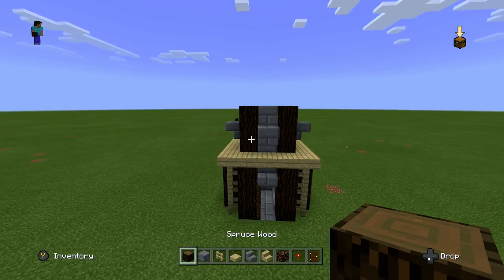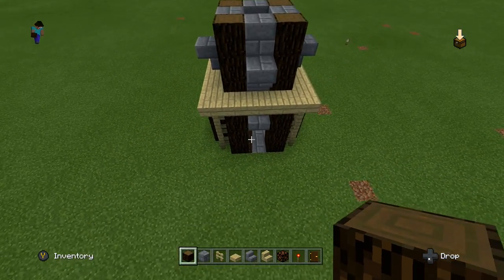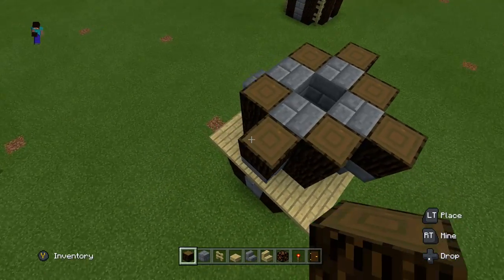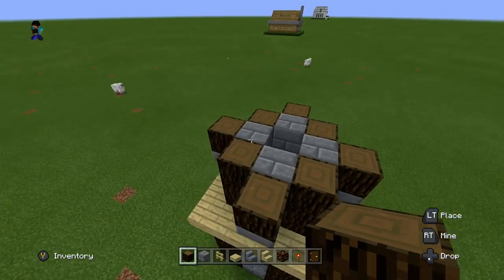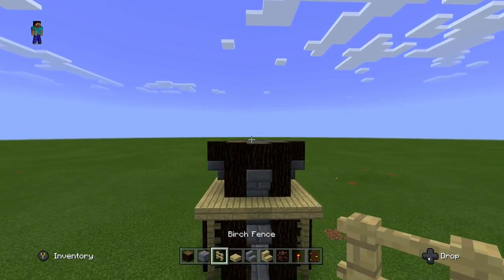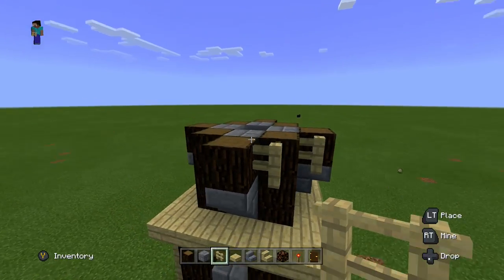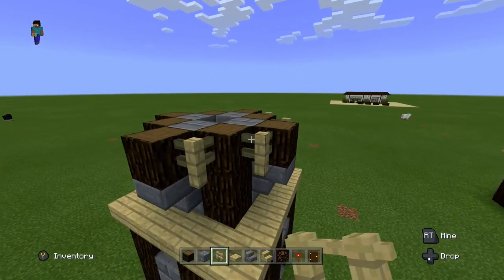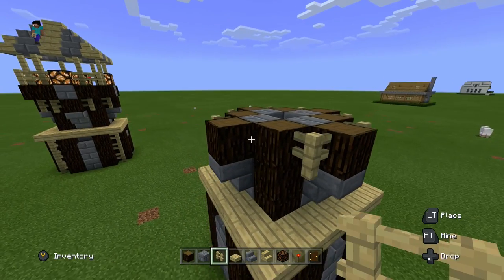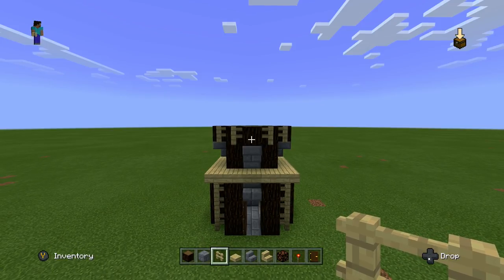Then we're going to get our spruce wood back out and put one spruce wood block on top of each of the stairs we just placed — go to each stair and put down a spruce wood block. We have a cool little design here. Then we're going to get our birch fences and connect these all the way around — put birch fences in the corners, two on each side, going all the way around. This is what the second layer of our guard tower should look like so far.